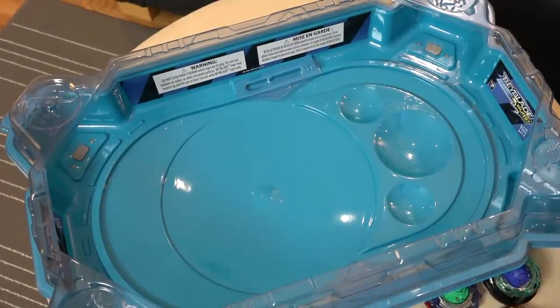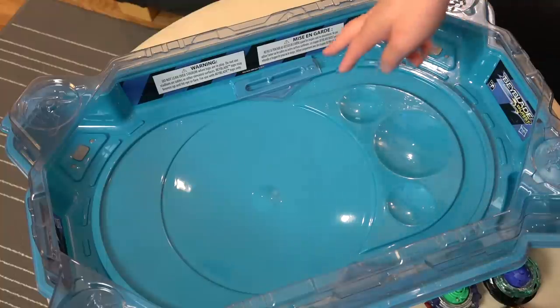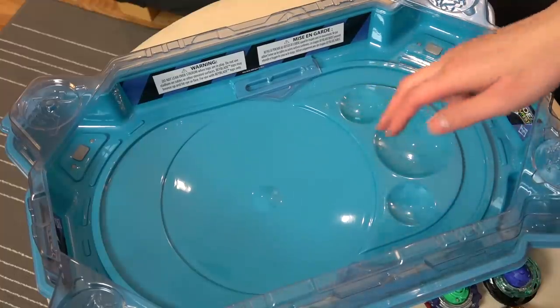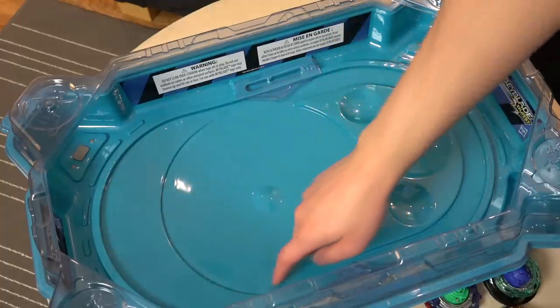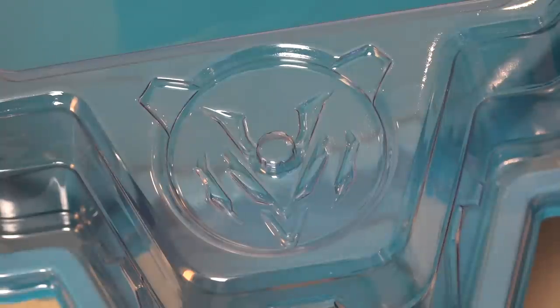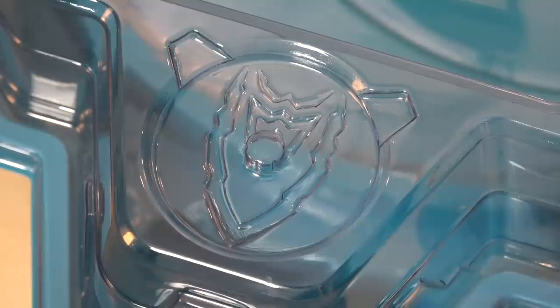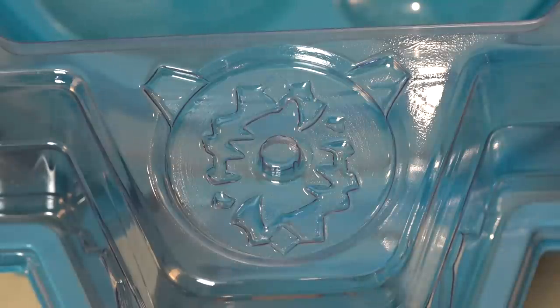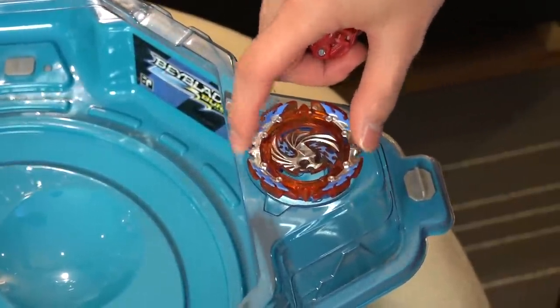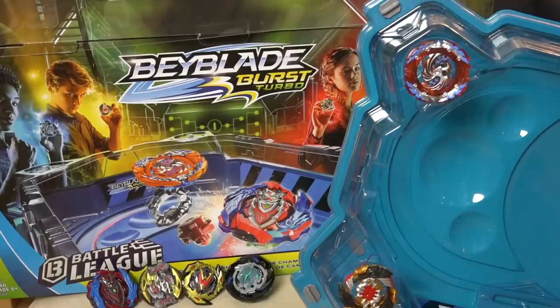So here we have it — the brand new stadium. Officially this is called the Championship Clash Bay Stadium. It's got the course diverter, which is the signature feature of this stadium. It's got three speed cradles: two smaller ones, one bigger one, and then the battle ring in the center. The battle ring has a slight incline — it's kind of like a skate park, it's got little ramps. And these little imprints on the side walls — that's Valtric and Achilles right over there. They're meant so that you can store your layers on them; pretty secure I guess, but it might fall off.